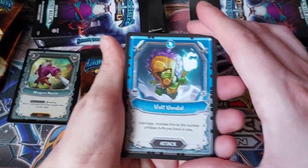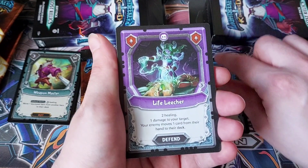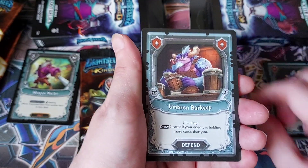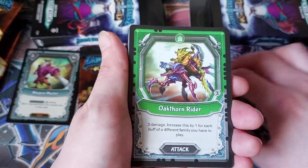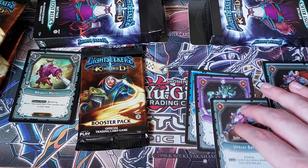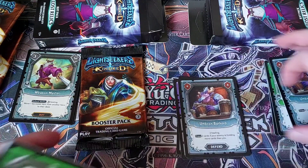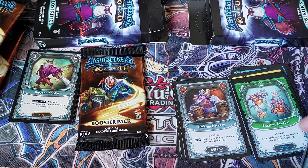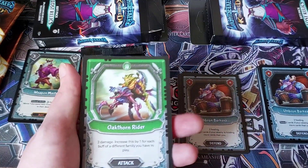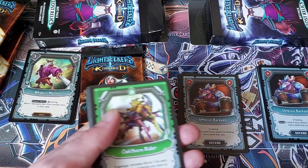Next pack. We've got Vault Vandal: three damage, increase this by the number of water buffs you have in play — that seems pretty good. We've got Life Leacher: two healing, one damage to your target, your enemy moves one card from the hand to the deck. Umbron Barkeep — we've seen him before. Oak Thorn Rider: three damage, increase this by one for each buff of a different family you have in play. This is a new mechanic they brought in in this set — these symbols are families, which are an additional thing to the different elements. It means decks can kind of slide over each other, like you might have nature and fire with the same family.